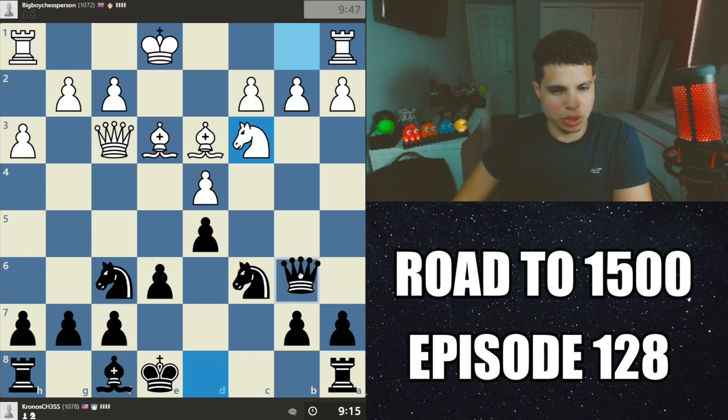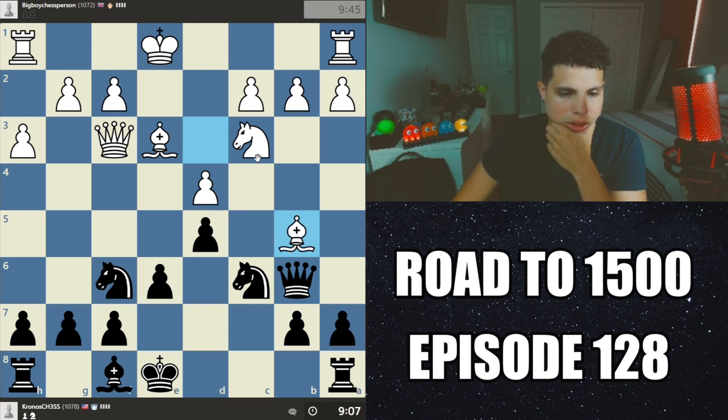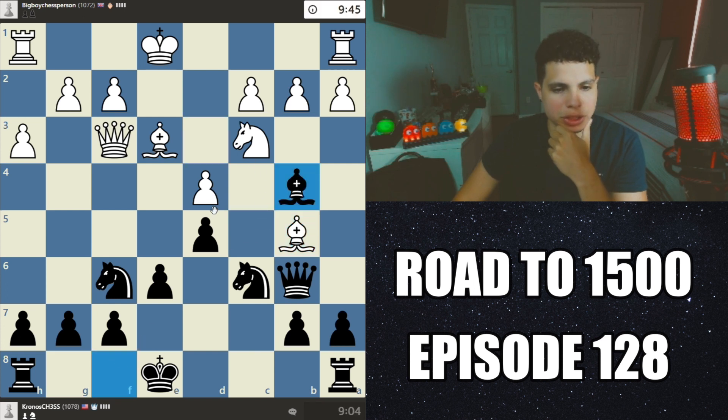I think I'd rather go here because then I can attack this and then I can attack this pawn as well. All right, that's fine. Now we get to move this so he doesn't have any movement with this knight. I can take his bishop — I'm attacking this as well. Let's see what he decides to do.